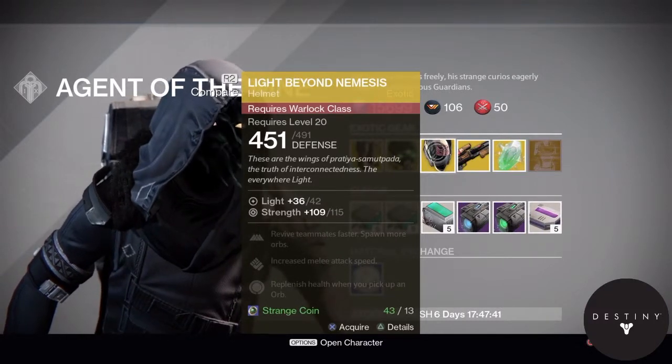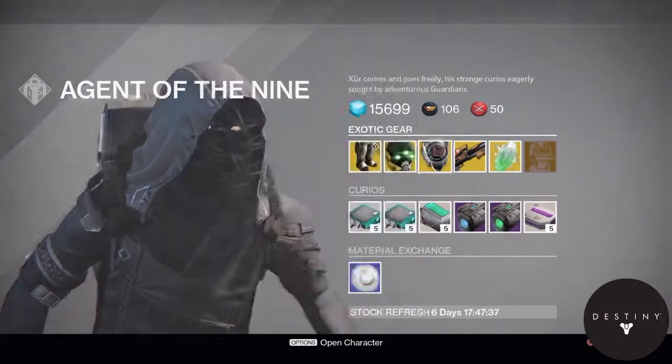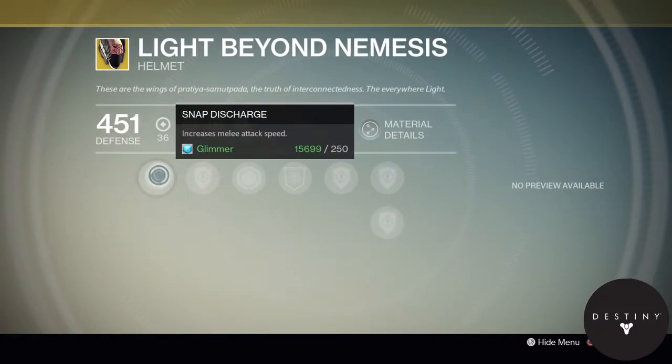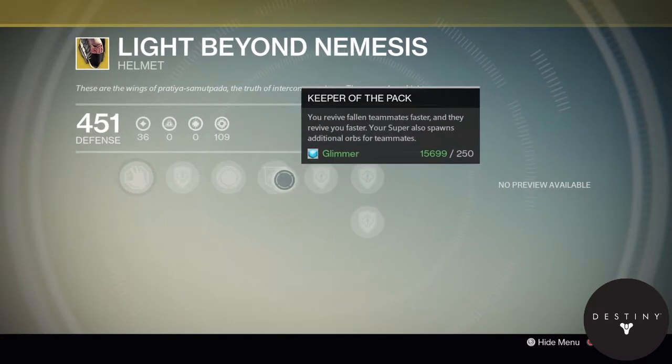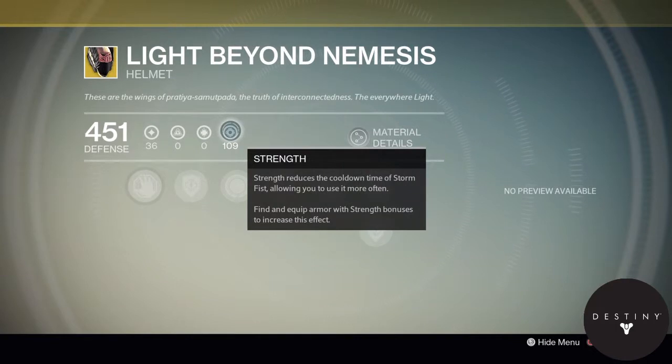Moving on to the Light Beyond Nemesis, an exotic Warlock helmet. The stats for these: Snap Discharge — increases melee attack speed. Infusion — you know what that is. Keeper of the Pack: you revive fallen teammates faster, and they revive you faster. Your super also spawns additional orbs for teammates. The special ability reduces the cooldown times of your grenades and melee.